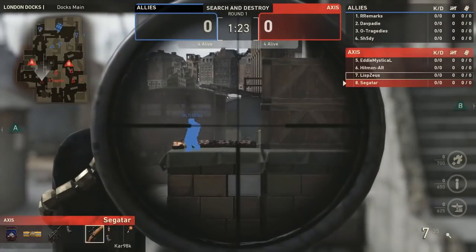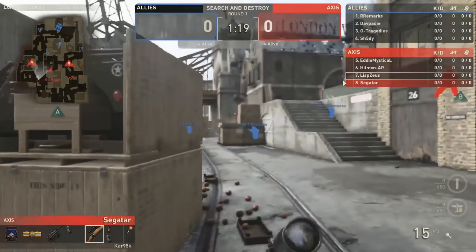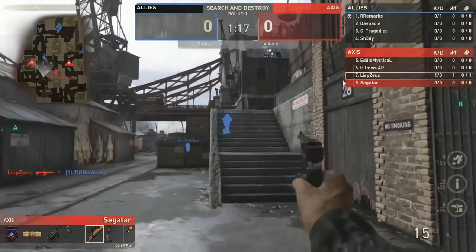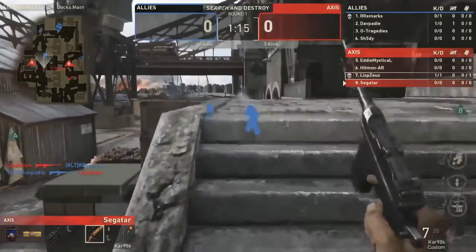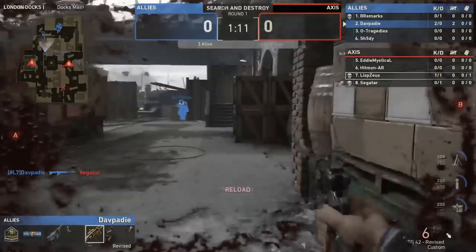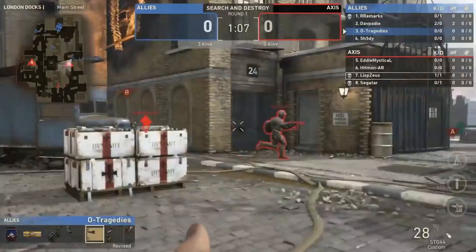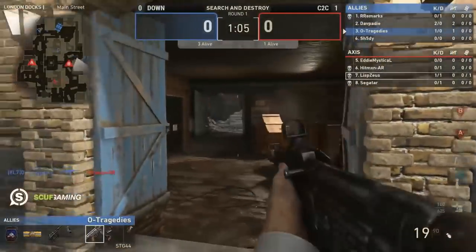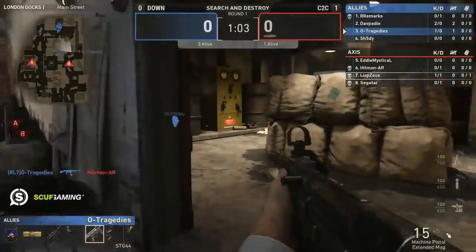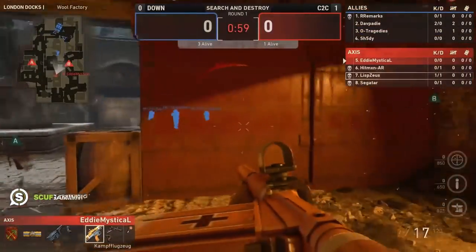Welcome back ladies and gentlemen to the continued coverage for the UMG Prime $2,000 Search and Destroy. Loading in here for map number two of our current semifinal between Borders Down and C2C. This is a best of three, so C2C is one game away from advancing to the finals after a pretty dominant victory on Arden Forest, winning six rounds to one. Now loading in for some London Docks.